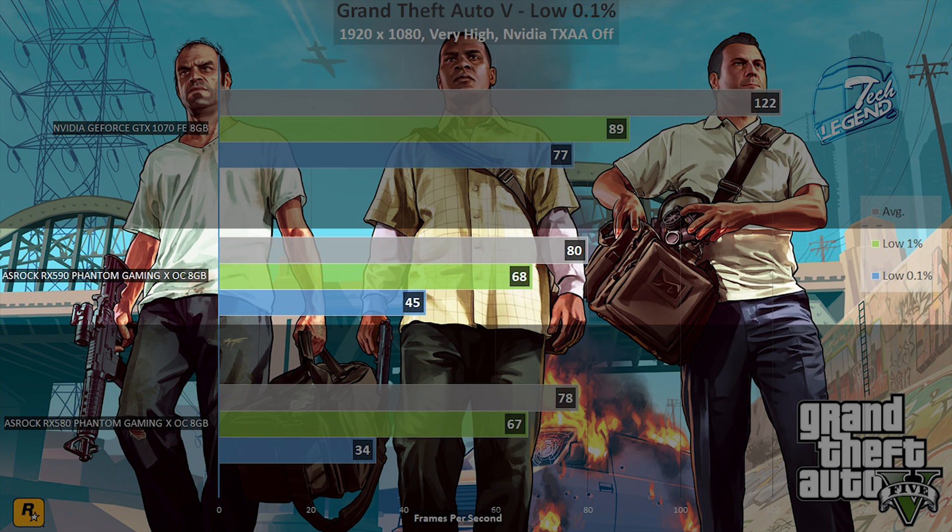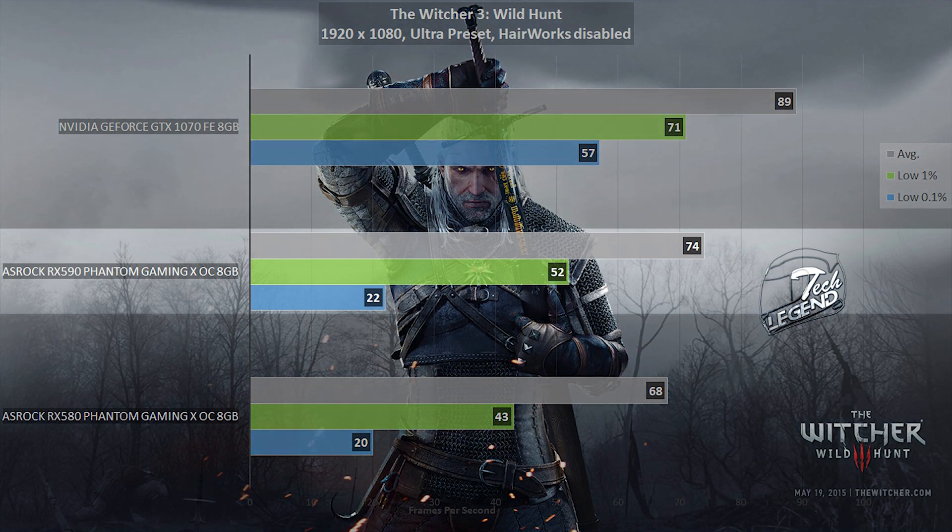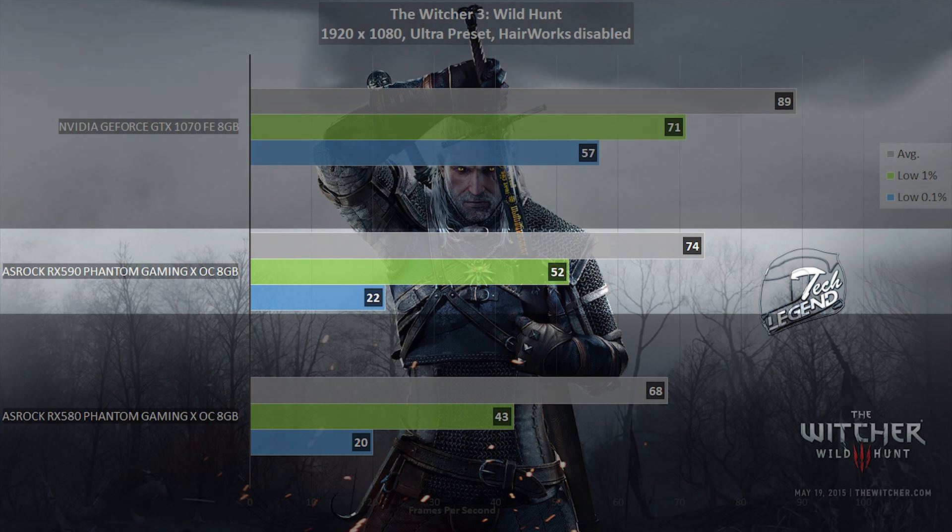The game is tested with all settings set to very high. The Witcher 3: Wild Hunt is the next game tested, and performance took a hit compared to GTA 5. This is not surprising as the game features complex lighting, volumetric elements, post-processing effects, and tessellation. Hairworks is disabled to even the field between graphics cards.